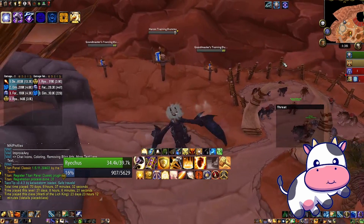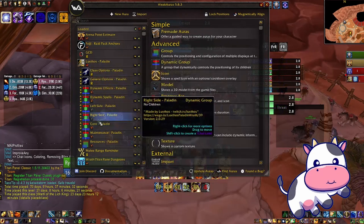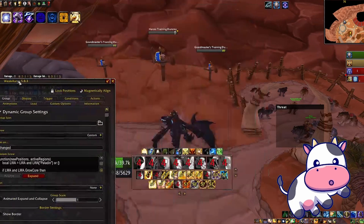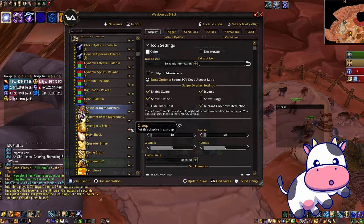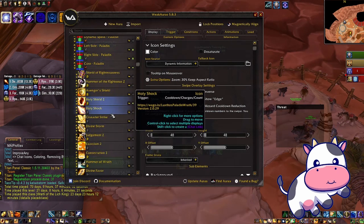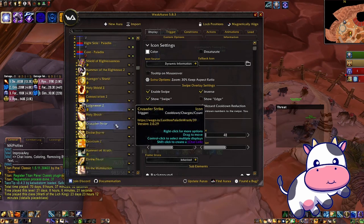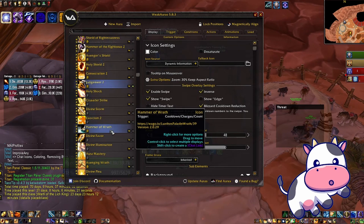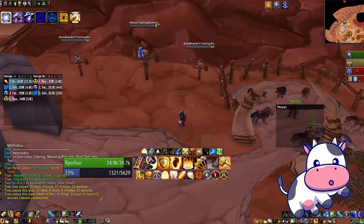Okay, I have my cast bar back. The first thing I'm going to do is rearrange things. In the core, this is where all your main icons are for the Lux abilities, and I'm just going to rearrange them into the order that I personally like — one, two, three. You can pretty much ignore the red stuff because that's not going to show up. It looks pretty good.